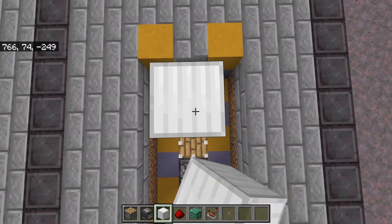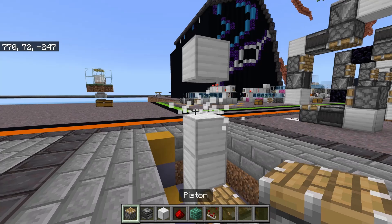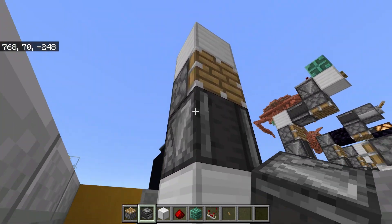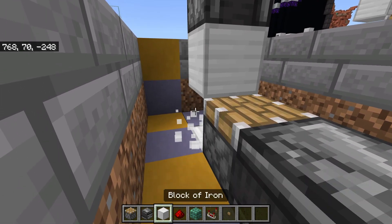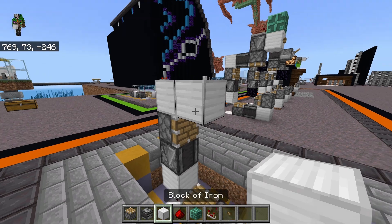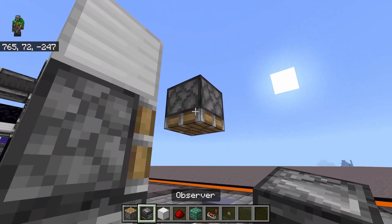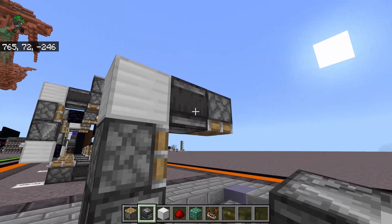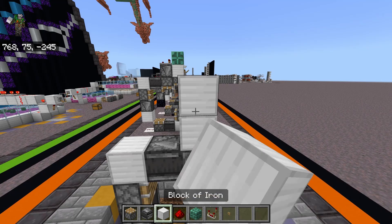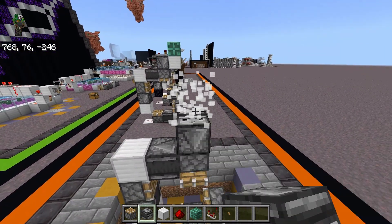Then we're going to place five temporary blocks going up. Now we need to break out the block that is under the top one so that we can place a piston facing the front. Then break out the next block down so that we can place an observer looking up at that piston. Then switch out the bottom block for some redstone dust. Now we need another temporary block next to this top one so that we can place a piston facing down, then an observer looking at that piston. Just make sure that all of the observers are looking directly at the pistons.